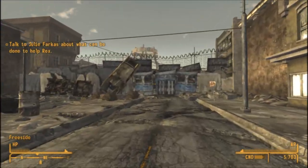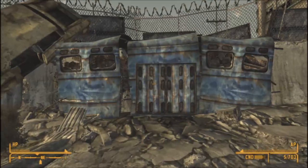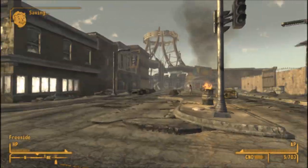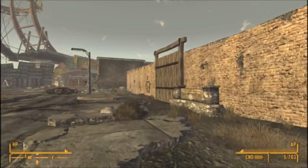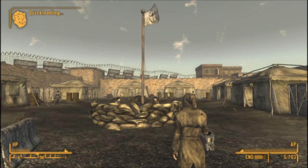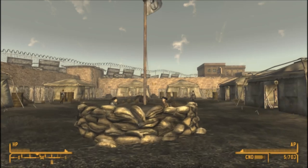He will send you off to the Followers to speak to a Doctor. The Followers' Fort can be found just here. Once there, talk to the Doctor. She will tell you about how you can heal Rex.